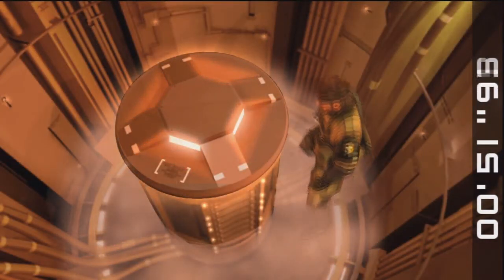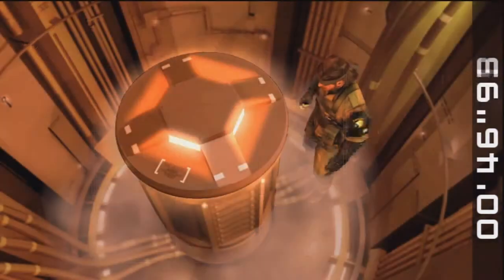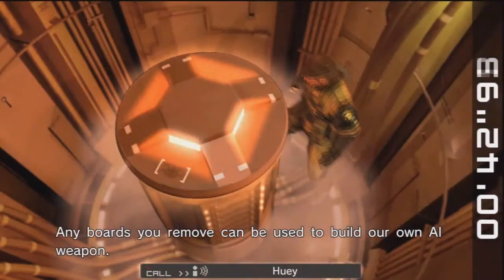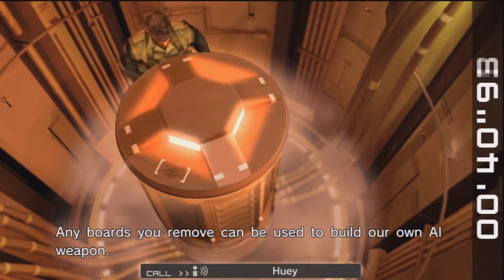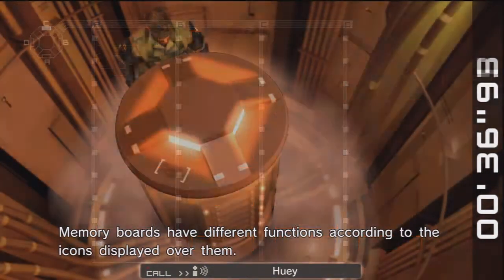The faster you get this done, the higher your ranks are. Let's get some A's — A is for attack, which is not bad, and N is for mobility.